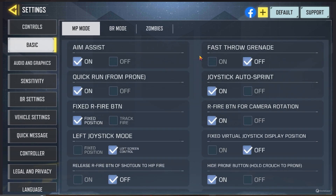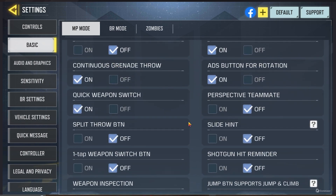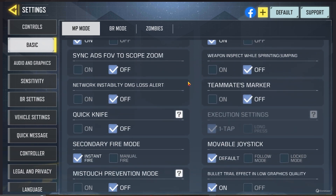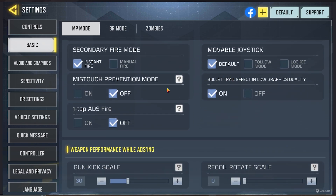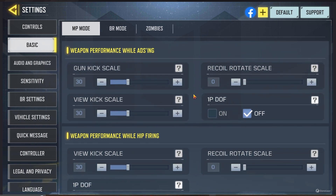Now let's move on to basics. This is where it gets a little bit more complicated as you can see. Aim assist on, because you might as well have it. Fast grenades — I'm just gonna show you so you can copy if you want to, because I think it would be a long video if I talked through everything. Feel free to pause at any point. A lot of these settings are a bit meh, a bit useless.